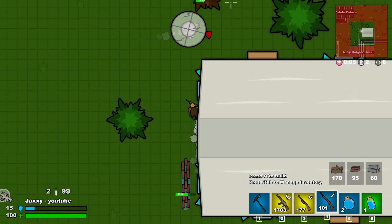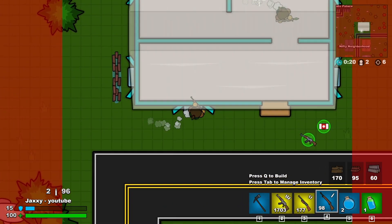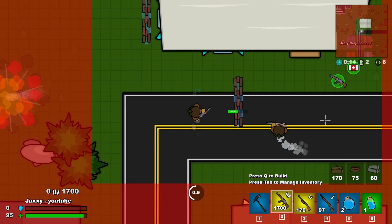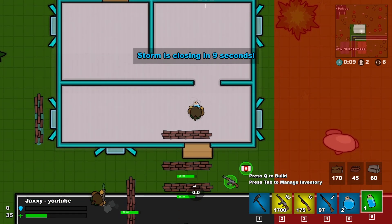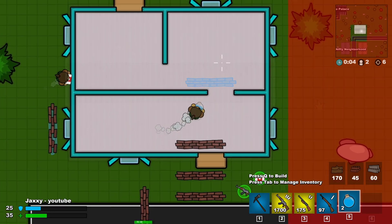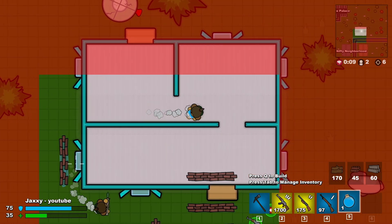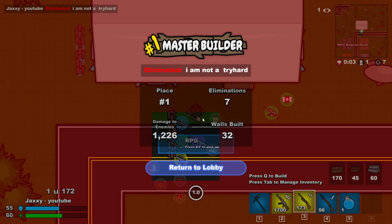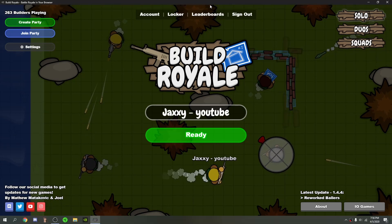Oh my god kid, I'm just gonna go and kill this kid. I haven't hit him once. Yeah, you see buddy — teaching those spammers a lesson. Oh my god, I am not a tryhard, you're a rocket spammer! Yeah boy!